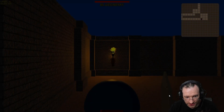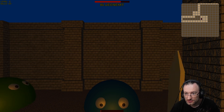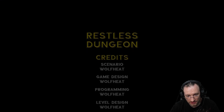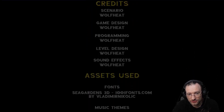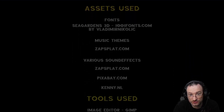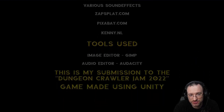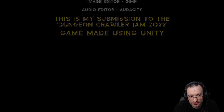Let's see what happens if we die. Okay — credits screen. Scenario: Wolfheat. Game design: Wolfheat. Programming: Wolfheat. Level design: Wolfheat. Sound effects: Wolfheat. Fonts, music themes: ZapSplat. Audio editor, image editor — okay. This is his submission to the Dungeon Crawler Game Jam.